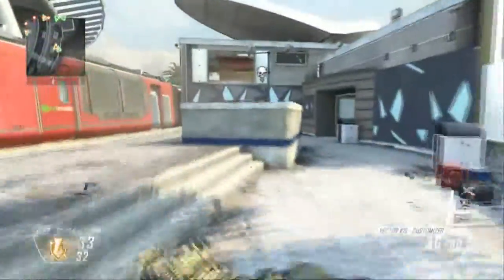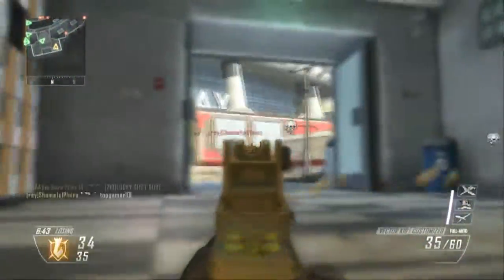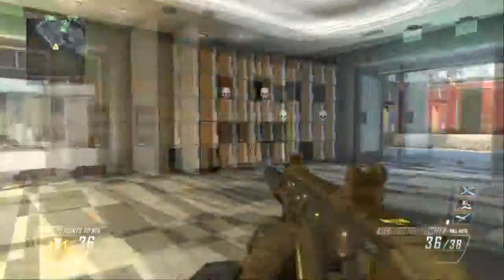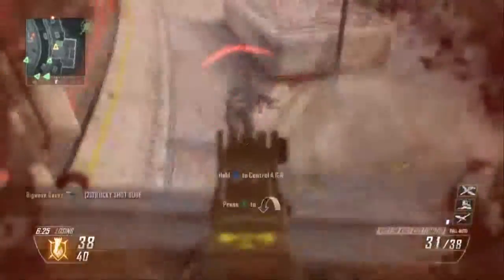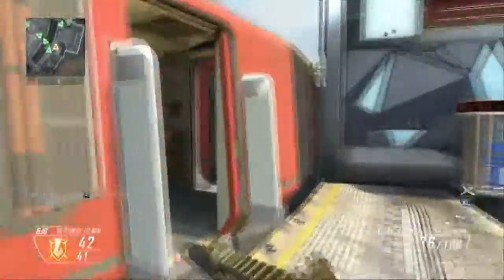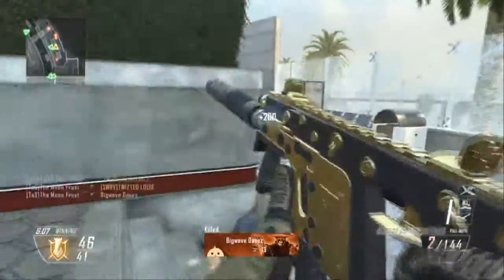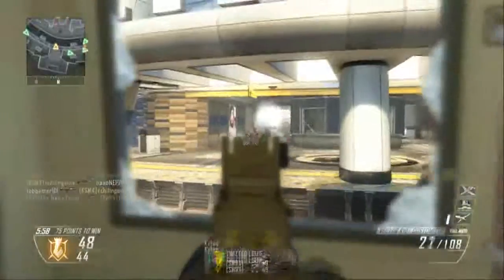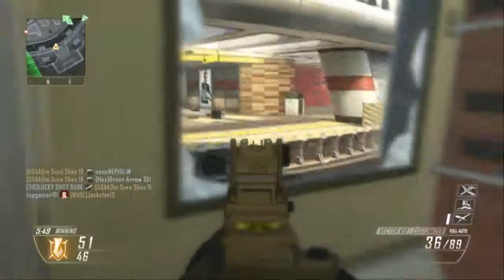My personal favorite attachments for this gun — I believe I'm using them right now — are the silencer, which I always use, and the grip, which is very good. I forgot to mention, this is actually the most accurate submachine gun. It's almost more of an assault rifle than the Peacekeeper, but that's for another day. I use the grip because even though it has the best accuracy, you can have more potential for longer or medium shots. And then FMJ — FMJ is a new thing for me, I never really used it, but it actually really helps. I think it's the mentality of having something that gives you more damage, so you think you'll kill enemies quicker. Tell me if that makes sense in the comments.